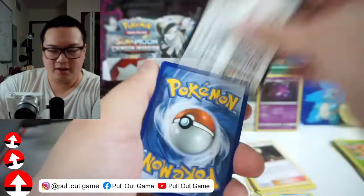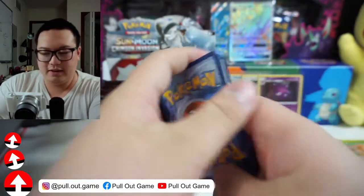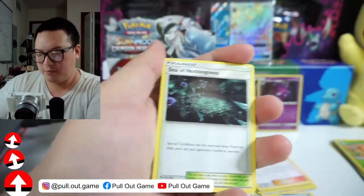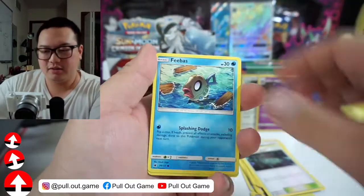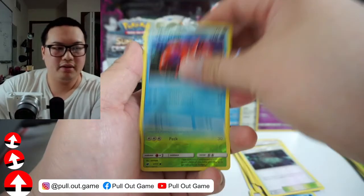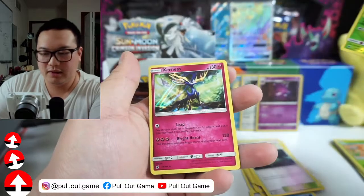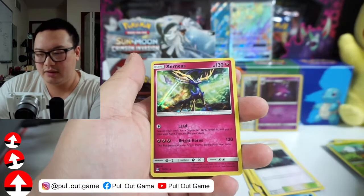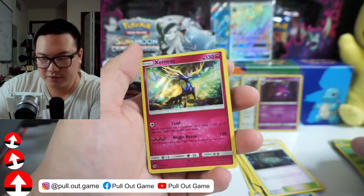Do you guys have any examples of sets that have not risen in price? I would like to know. Cinccino, Feebas, Cubone, Salandit, Pumpkaboo, Corphish, Carbuncle — funny looking Pokemon. And a Xerneas! Nice, cool. I like this Xerneas — I think it looks better than the one in Vivid Voltage right now.